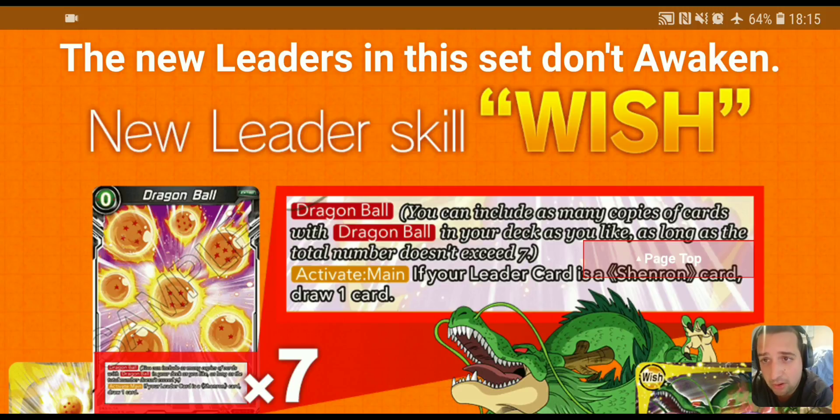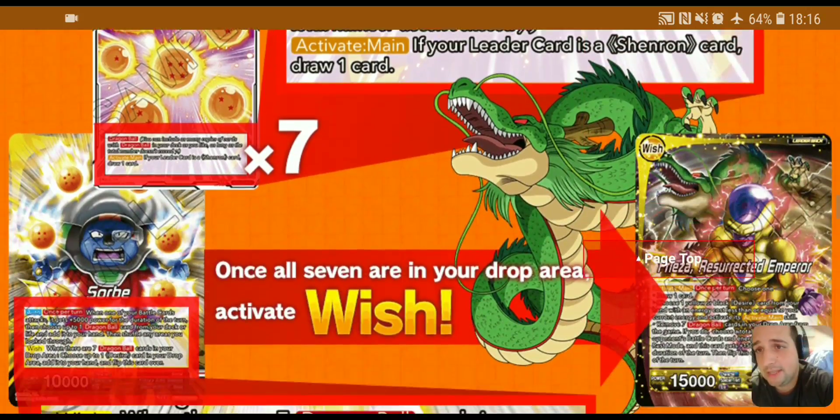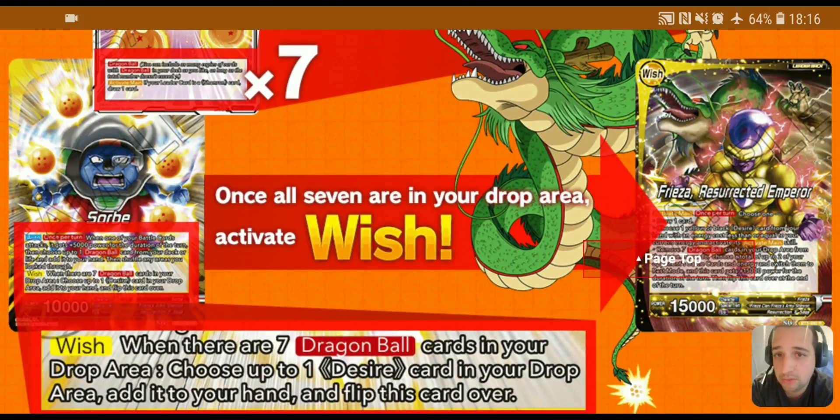The Dragon Ball card is a zero-cost extra card. It states you can include as many copies in your deck as long as the number does not exceed seven — so you can have seven Dragon Balls in your deck. The card's effect is: Active Main — if your leader is Shenron, draw a card. So it's a zero-cost extra card that replaces itself. It's like you're playing a 43-card deck.